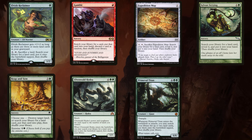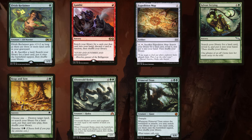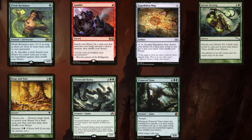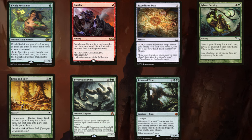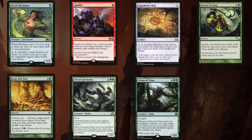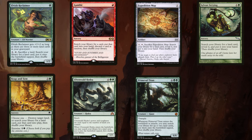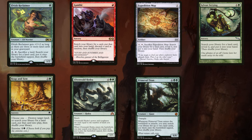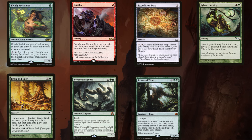We've got some options for tutoring up the lands we need. Elvish Reclaimer is a nice backup plan if we can't cast Crop Rotation — it's pretty much Crop Rotation on a stick. Primeval Titan is awesome, and it's not banned in this format like it is in Commander. Gamble's downside suddenly doesn't look so bad, because if you discard the land that you searched for, you can get it back anyway. Or take a true gamble and search for a non-land and hope for the best.